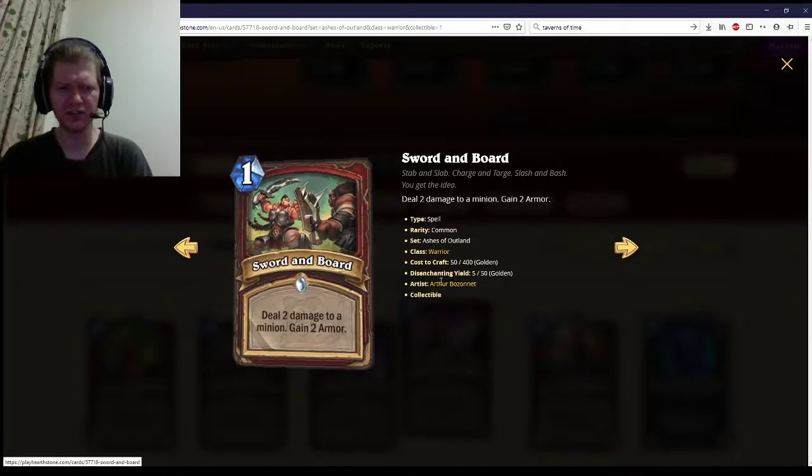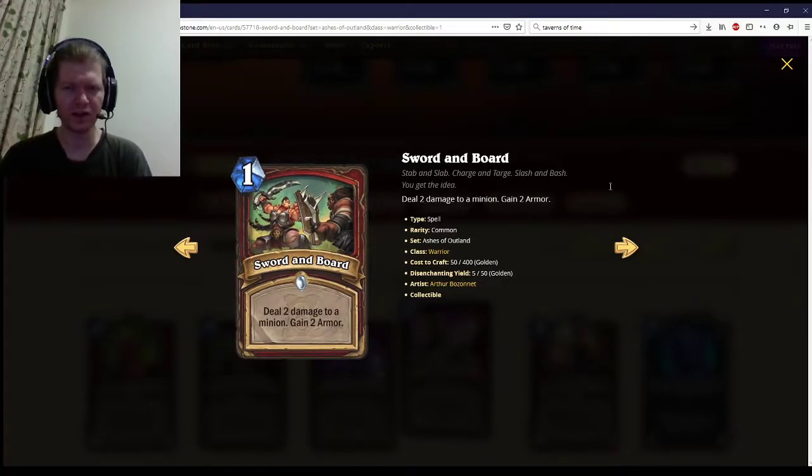Sword of Board — deal two damage to a minion, gain two armor. It's a Claw that can go through taunts. That's a three-star card, nothing more to say.